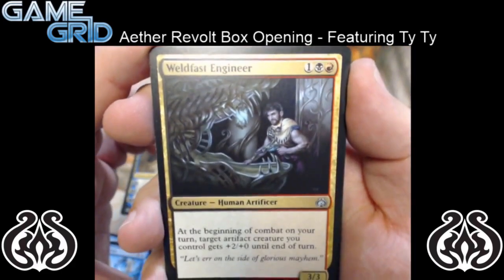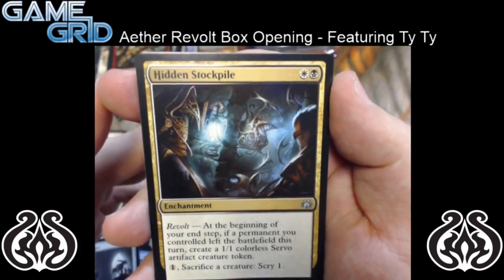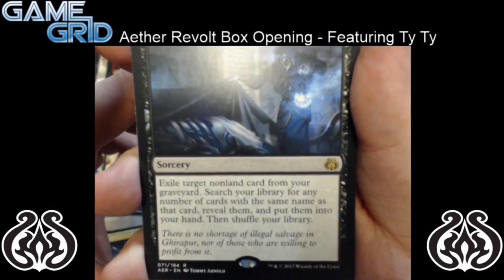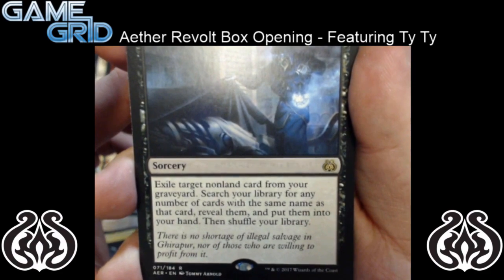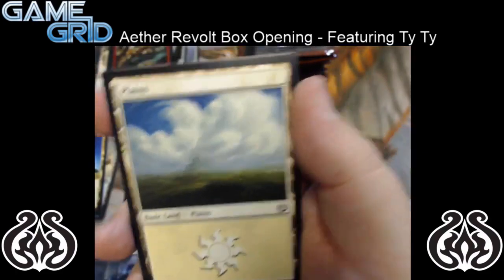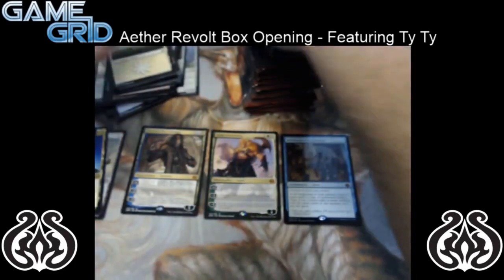So we have Weldfast Engineer, Cogwork Assembler, and Hidden Stockpile. And for our rare, we have Secret Salvage — it's a 5 mana sorcery. Exile target non-land card from your graveyard and search the library for any number of cards with the same name as that card, reveal them and put them into your hand, then shuffle your library. So pretty good way to search for all the other copies that you need. And nothing else there. No Monkey Token — so sad.